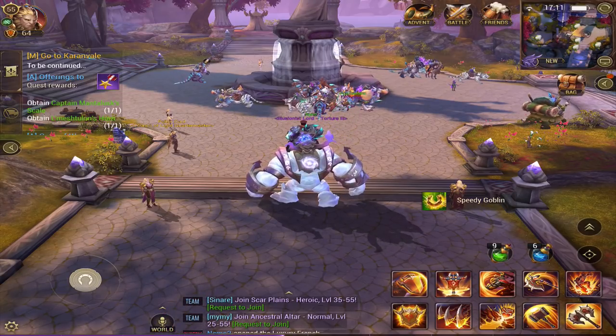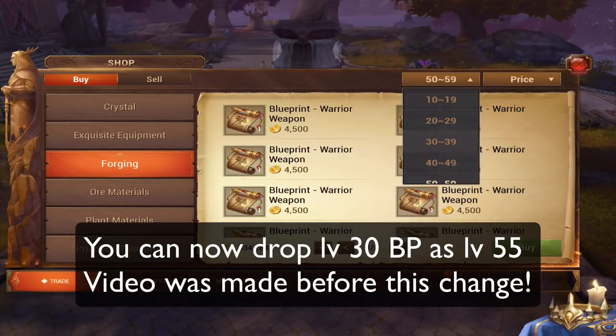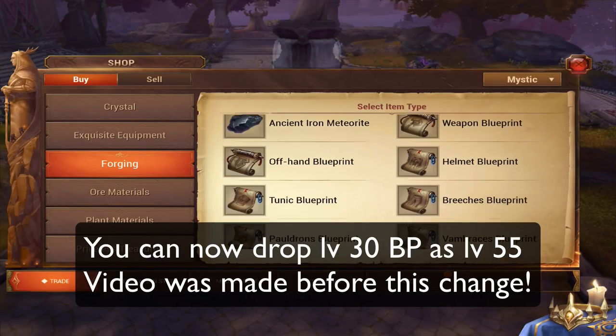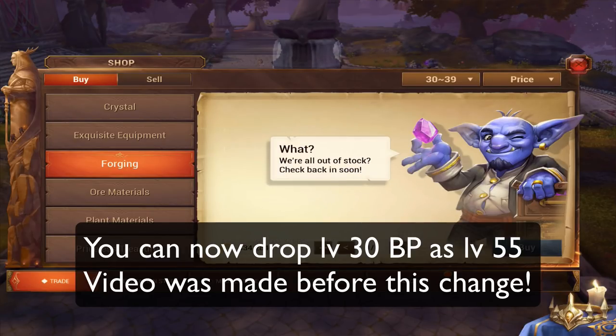Now let's get into what can really make you some gold, because you don't make much from dailies. Blueprints are the most important thing — level 30 to 39 blueprints. They're very scarce right now. They're selling very high because there's not much on the market; there's not even a single glove blueprint available.